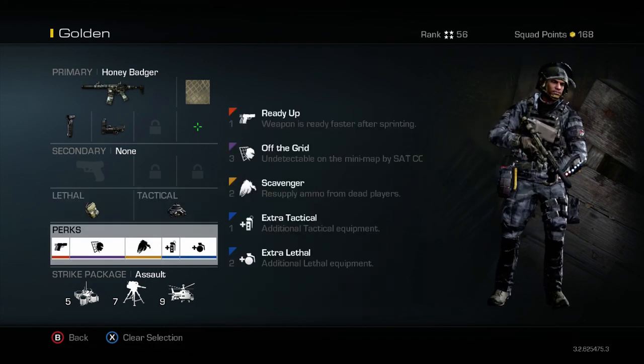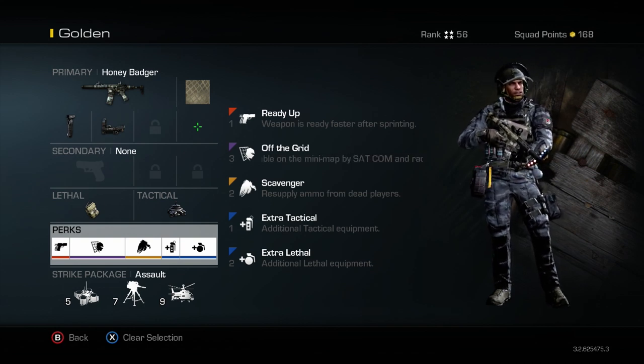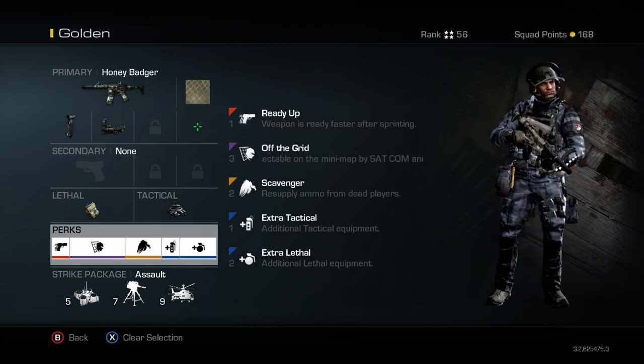As for perks, I'm using Ready Up. In a game like Call of Duty, if you get caught with your gun down, you're going to be at a disadvantage when an enemy appears out of nowhere. Using this perk will help you get a kill faster, or at least give you an equal chance in a 1v1 situation.